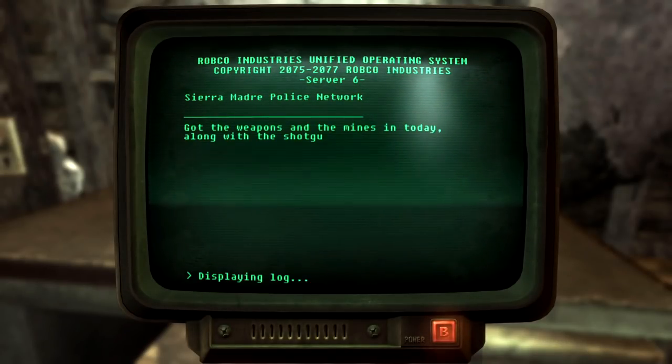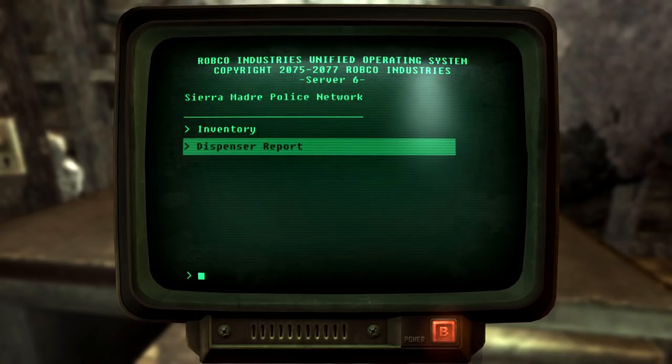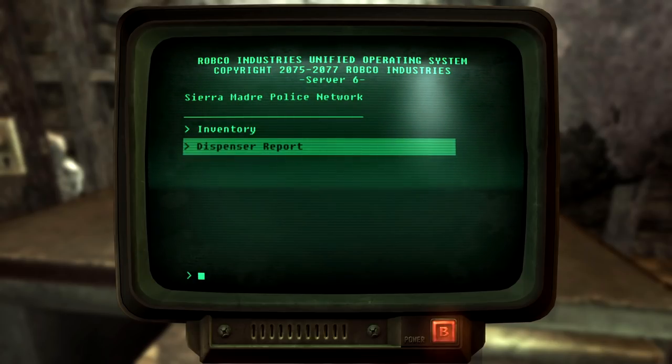We have another terminal — Inventory entry: 'Got the weapons and mines in today along with the shotguns and ammo. Enough to defend the villa if trouble breaks out. Sinclair's taking the world situation seriously, even all the way out here. Hate to think if someone got their hands on half the stuff stored here — enough military ordnance to turn the villa into a minefield.' Spoiler alert, we're going to get our hands on that. Dispenser Report: 'Dispensers are up and running. Codes can unlock ammo and repair kits — stored backups of the codes in the contraband room just in case.'